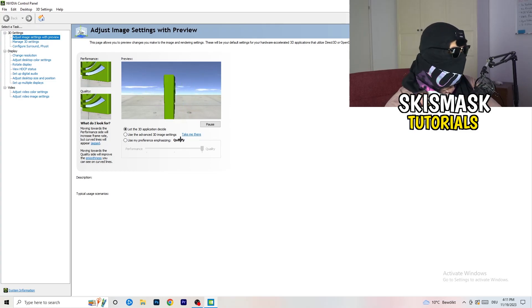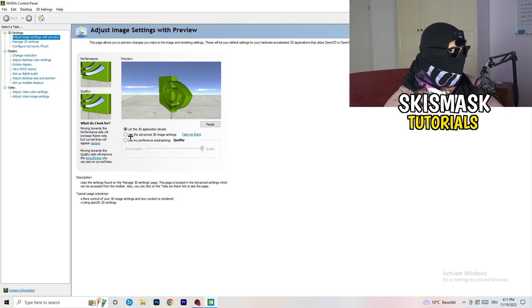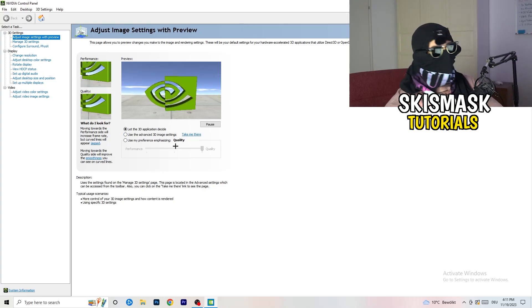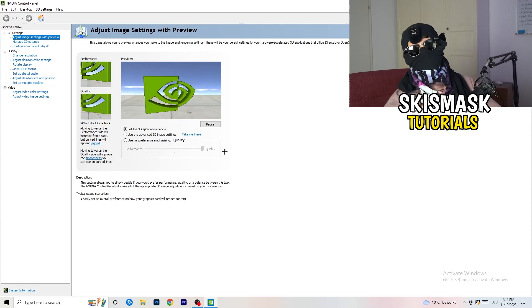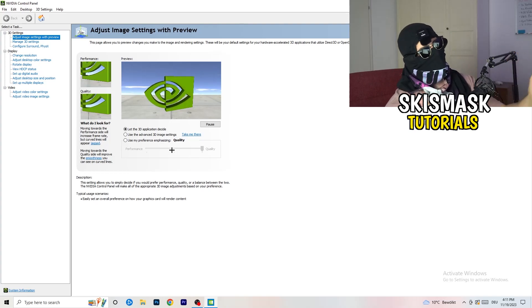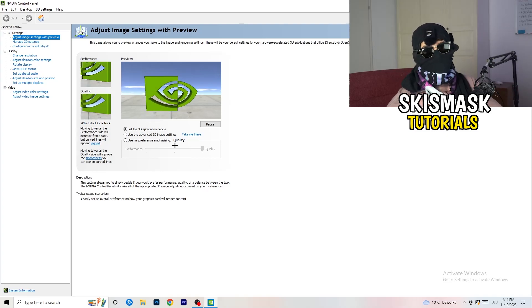Once it's open, go to 'Adjust image settings with preview.' You'll see a tab — I'm currently set to 'Let the 3D application decide,' but if you want full performance mode, select 'Use my preference emphasizing' and drag the bar all the way to Performance. This can help your FPS significantly.